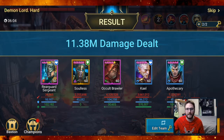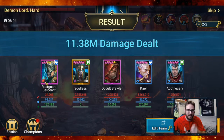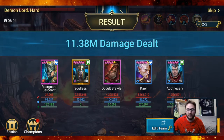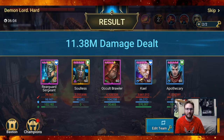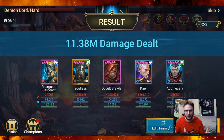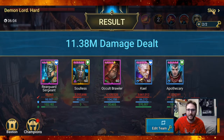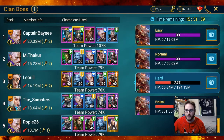Final result: 20 turns, just over 11 million damage. This team usually does 11 to 12 million. I recently changed some artifacts on Kale so it's slightly lower than normal. Soulless himself did just over 2 million damage on his own — a solid showing. This was on hard difficulty. With better masteries on Rear Guard Sergeant or having her at level 60, I could push it further, but it nicely sets me up to get the daily clan boss rewards I need.